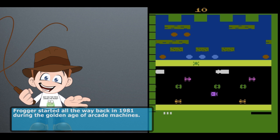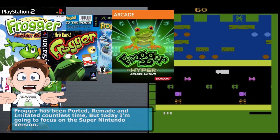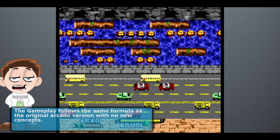Frogger started all the way back in 1981 during the golden age of arcade machines. It was an attempt by Konami to cash in on the change from space shooters like Galaxian and Space Invaders to the cuter game style like Pac-Man and Centipede. Frogger has been ported, remade, and imitated countless times, but today I'm going to focus on the Super Nintendo version.